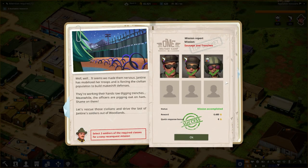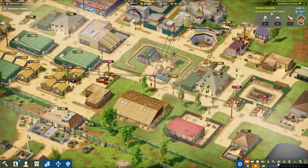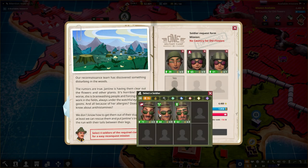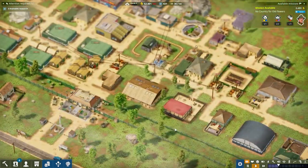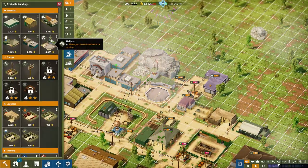We are almost finished this mission - and it has been a success! Mission accomplished and everybody's got back. We have a new mission: 'No Country for Old Flowers.' Our reconnaissance team has discovered something disturbing in the woods - the rumours are true. We'll assign a couple of tank drivers and a spy to clear out the flowers and other plants. We have a quick response bonus if we get that done early.